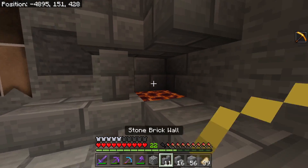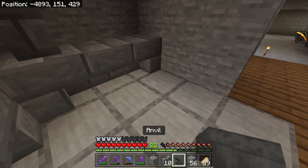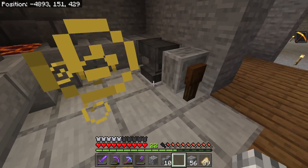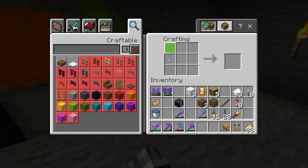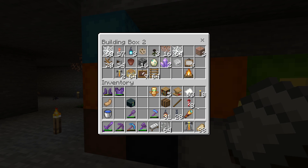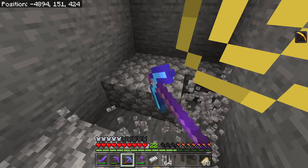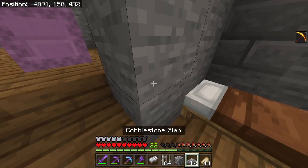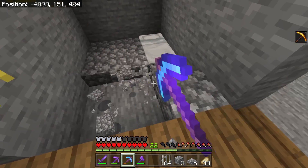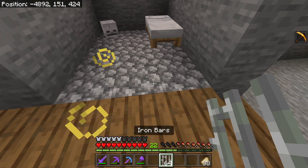Right here in this section I want to build a smelting station where you can work on tools. Maybe something like that — oh yeah, I like that. Get an anvil and grindstone in here. In this other little section I think it'll be perfect. Shulker boxes are so nice. Let me just create some slabs — there we go. I want to have a skull laying in the corner and this is going to be the little jail cell.